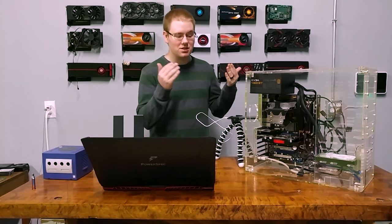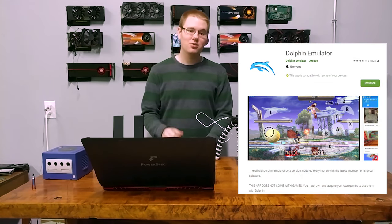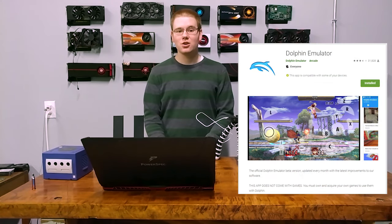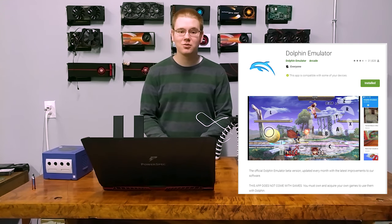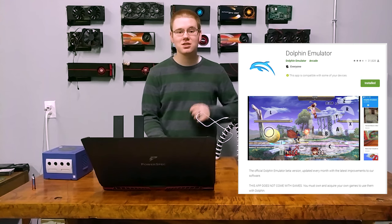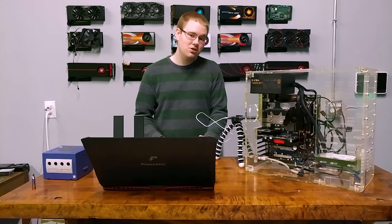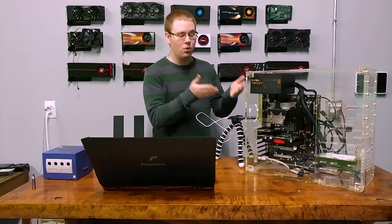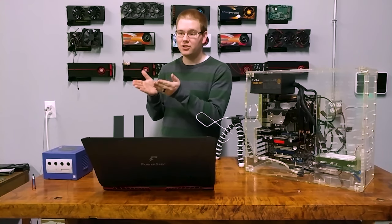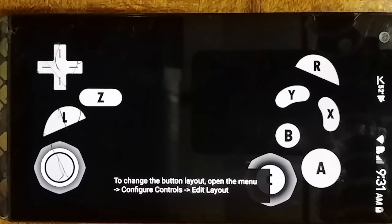All you have to do is go to the Play Store and download Dolphin. Just download it from the Play Store and then take one of your GameCube ROMs that you've saved legally — check out this video for how to do that — and download it either to your phone's internal memory or your microSD card. Then all that's left to do is point Dolphin to where you have all of your games saved, it builds a library, and you just click on one and start playing.